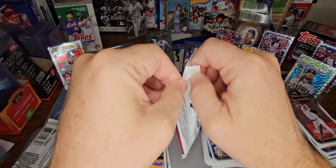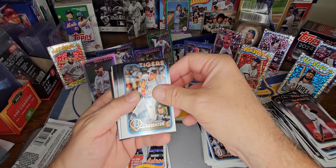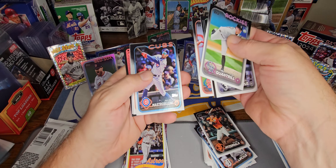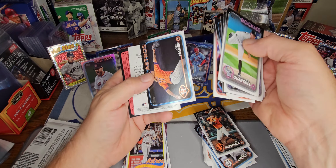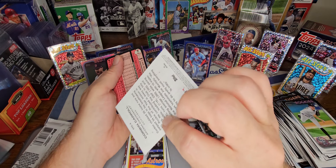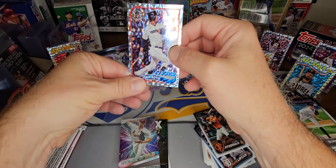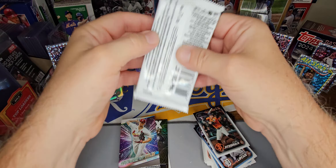Three packs to go. Here's where we start pulling the fire. Go to Corbin Carroll. Go to city to city — cool looking insert. Juan Soto on the foil board. Double up a little bit on some of these.